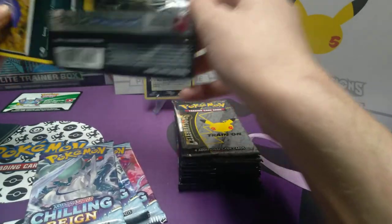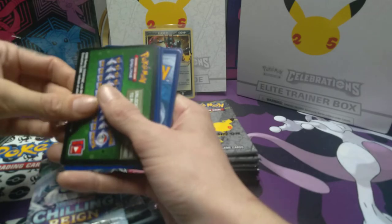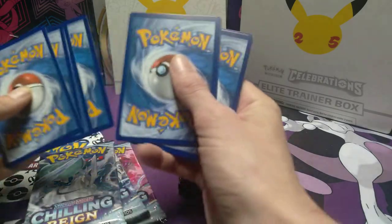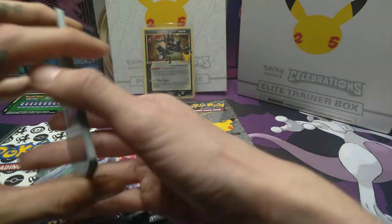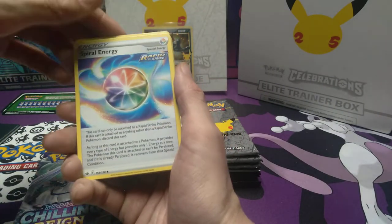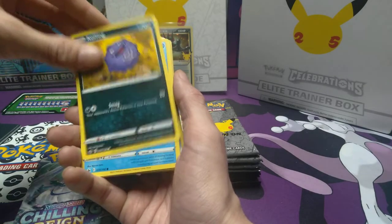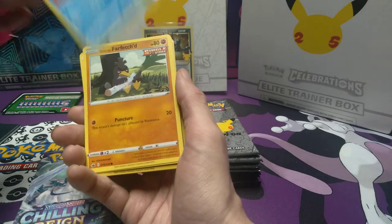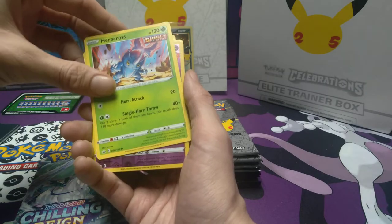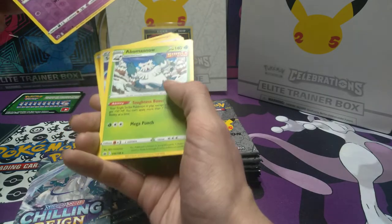I do have an ETB to open already. But the only reason I have it open is because I want to do a Booster Box first. Water Energy, Spiral Energy, Avery, Koffing, Glarian Farfetch'd, Porygon, Heracross. Reverse holo is Shuppet. And we got Eevee Snow.